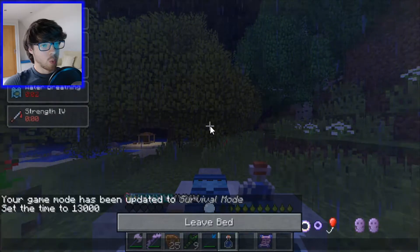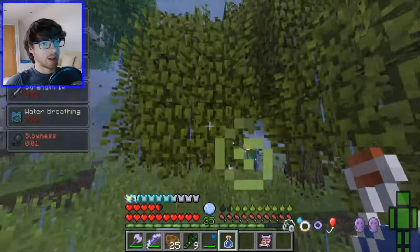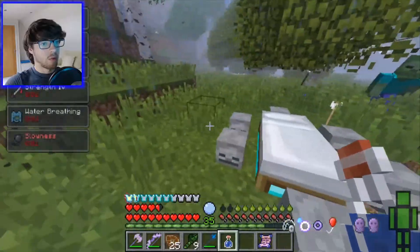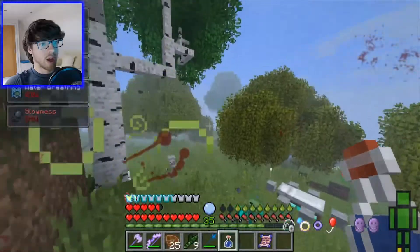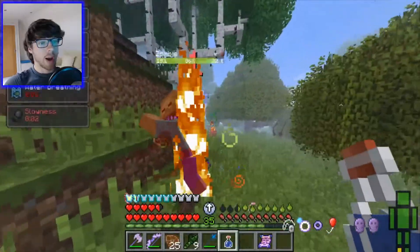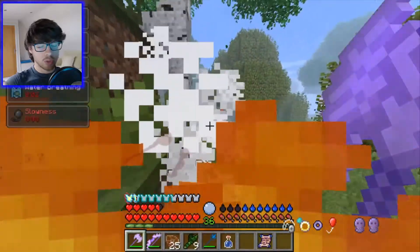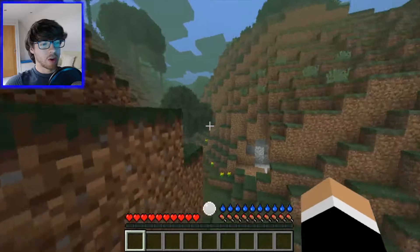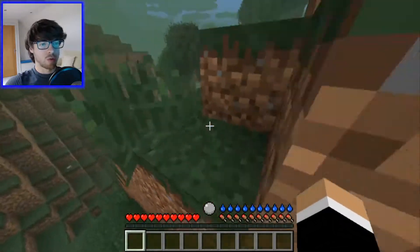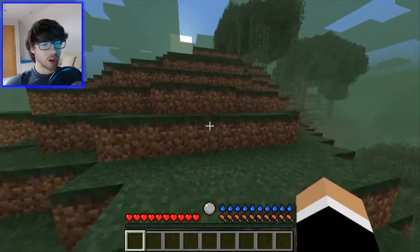Hopefully this is right, because I don't know enough about the mod to tell you if I've actually made the portal right. So fingers crossed. Okay, so we're in bed - that didn't do anything. It turns out Lost Cities can only really be accessed by creating a new world for me, because I didn't have it set up properly in the other world. Also, the survival mode thing was just so I could take a thumbnail.